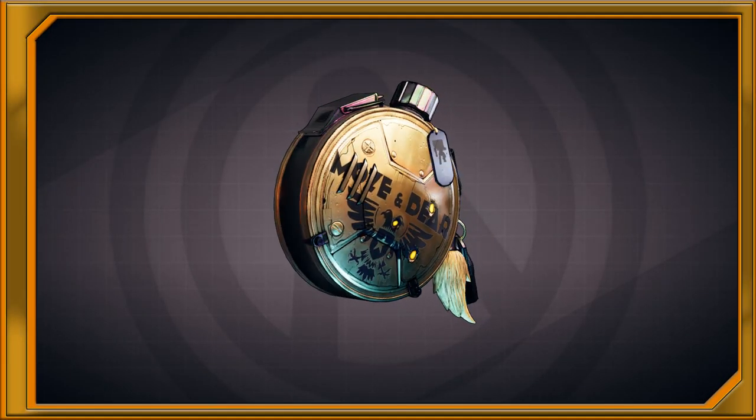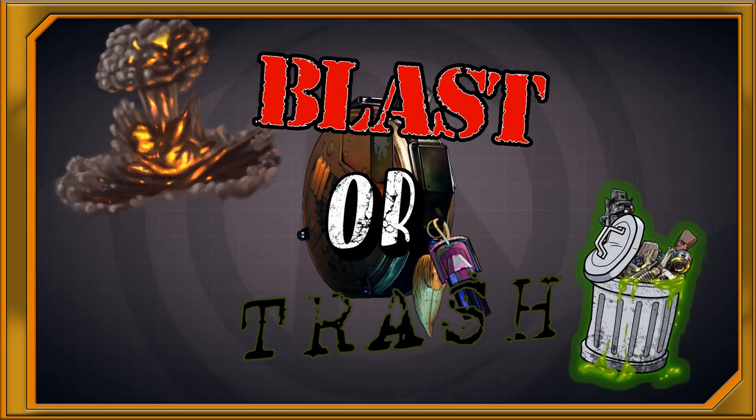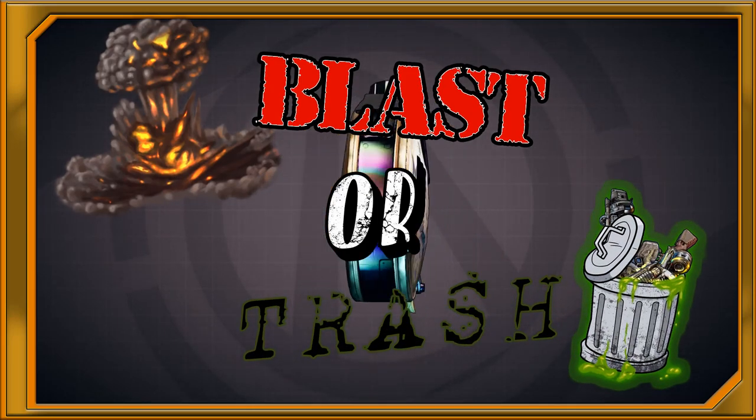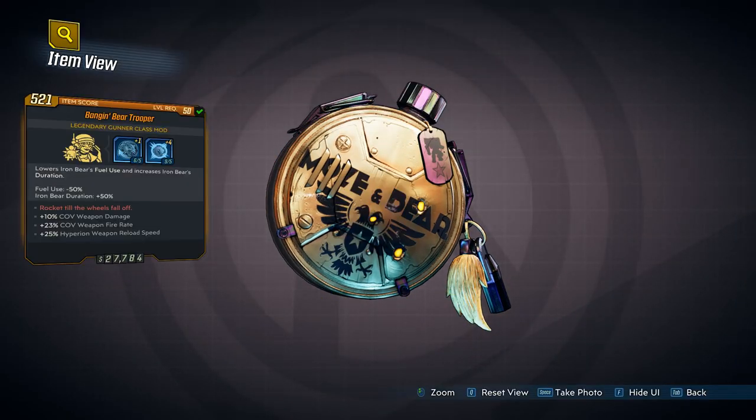Hey, it's Senpai Grayson, and welcome to an episode of Blast or Trash, where we take a quick look at a legendary, see what it does, and decide whether we should keep it or throw it away. Today on Blast or Trash, we have the Bear Trooper Legendary Mod for Moze. The unique perk for this is very straightforward: it lowers Iron Bear's fuel use and increases the duration by 50% for both. The flavor text is 'Rock it till the wheels fall off.'